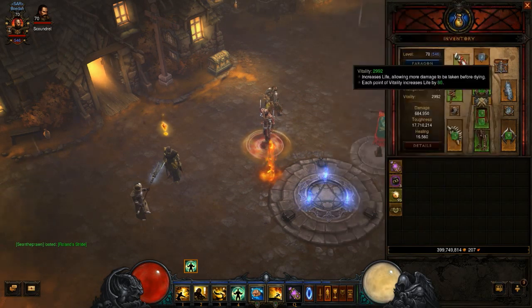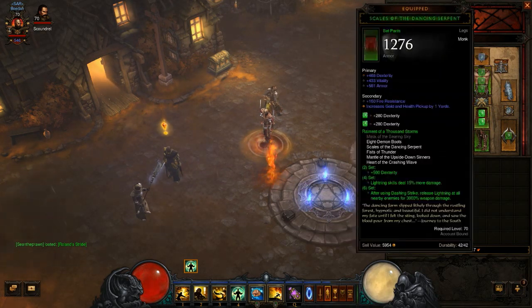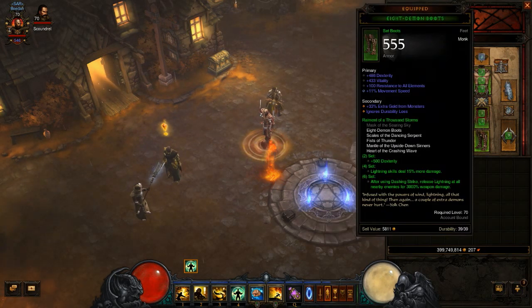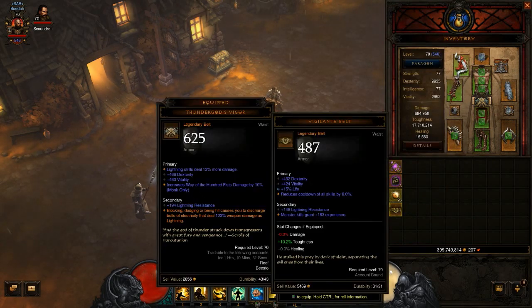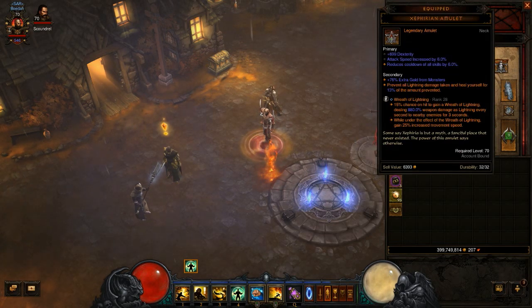The main part of this build is the Raiment of the Thousand Storms set, for which you need 5 pieces: specifically the chest, shoulders, gloves, pants, and boots. For the belt, the Witching Hour is ideal, but the Thundergod's Vigor also works as well as the Vigilante Belt. For the helm I'm using the Eye of the Storm for that 30% lightning damage increase, with a socket for a cooldown reduction gem. The amulet I'm using is a Zephyr Amulet because I really like the lightning damage protection, immunity, and healing it gives — especially as a melee class.